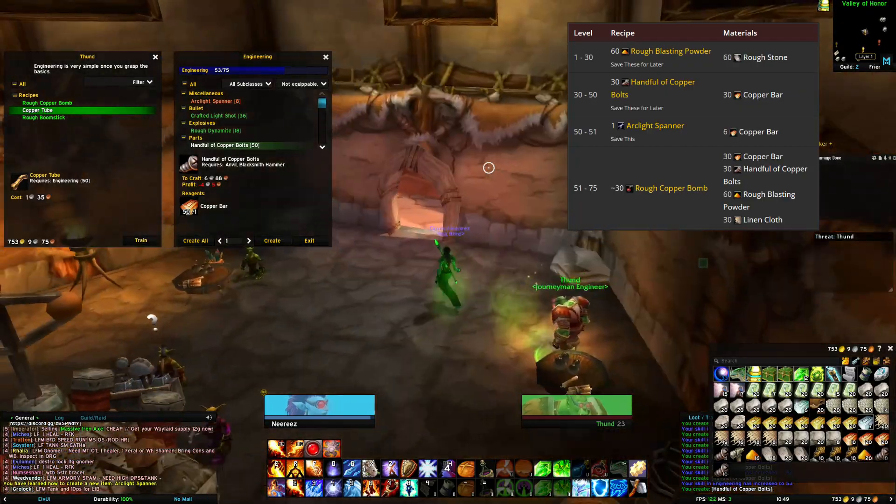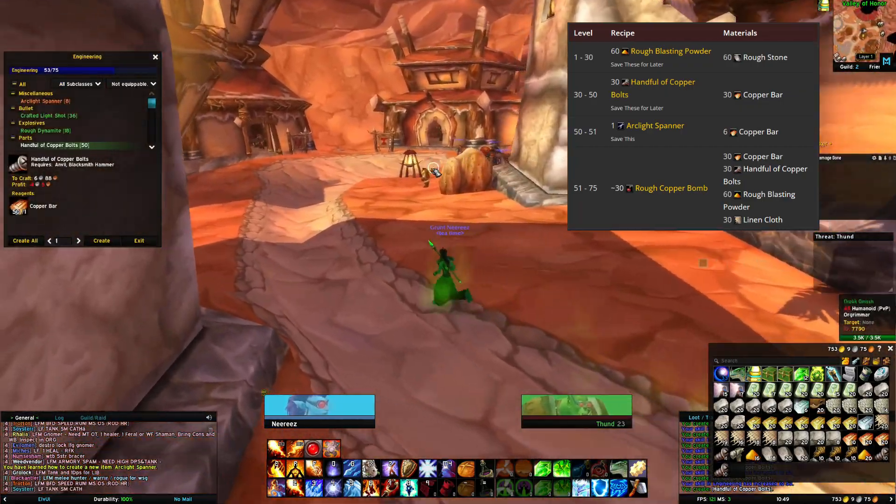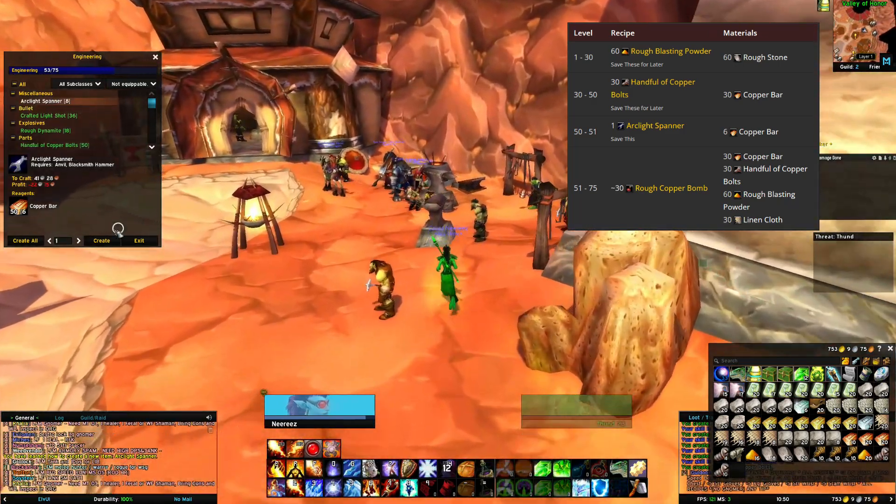From level 50 to 51, make an arc light spanner. You'll need 6 copper bars for this. Make sure to save them for later, as you'll need them for training.